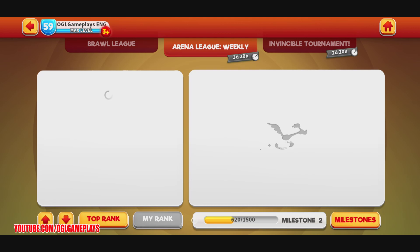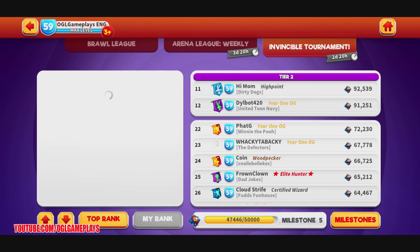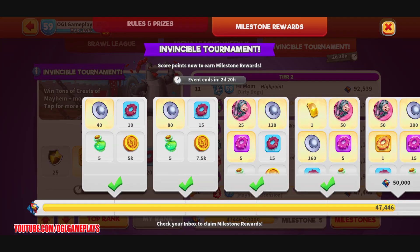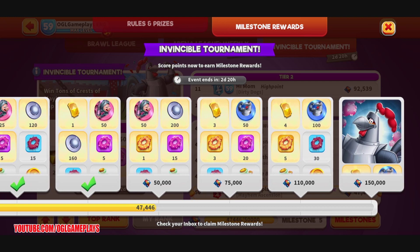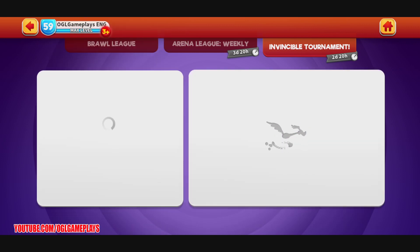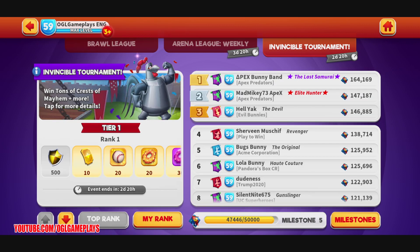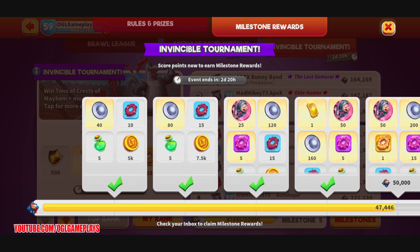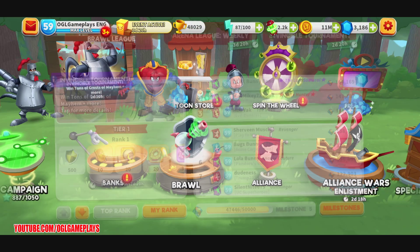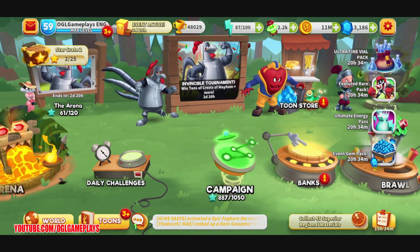Daily goals are done. We should get some more from milestones — I got some bucklers, then 25 pieces of Elmer the Sure helmet and more bucklers, then gold tickets and more Elmer the Sure pieces. Let's see where I stand in the Invincible tournament: I'm near milestone five, which is nice. I can get 50 more Elmer the Sure pieces, then 75, 110, and 150. Top rank is at 164,000 — way over, but if you get a good jackpot it's doable.